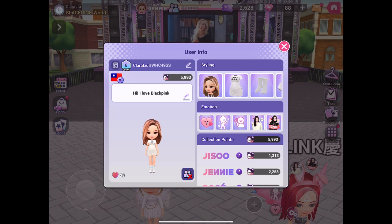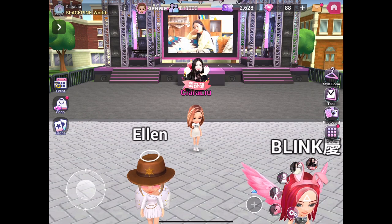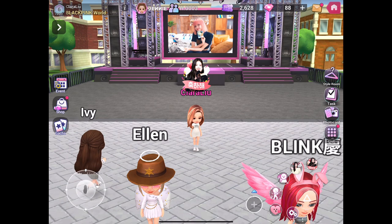You can see Jenny, you can see what I wrote, you can see my styling, emotion and collection points and more. On the right hand side of the screen, you can use your emojis and emotions.